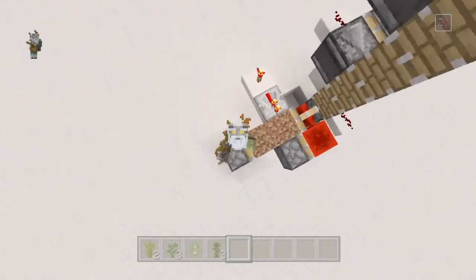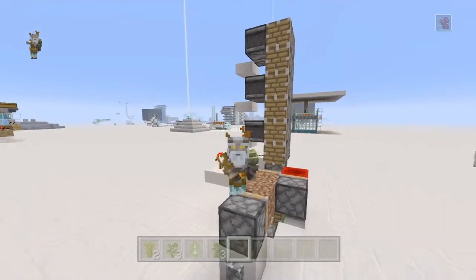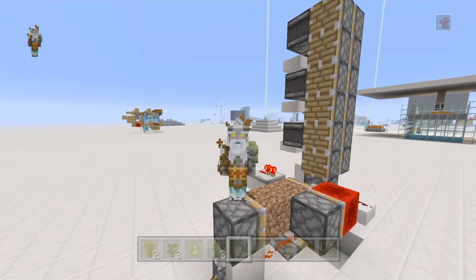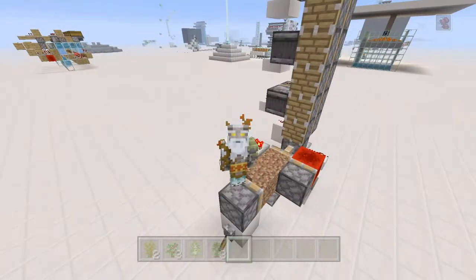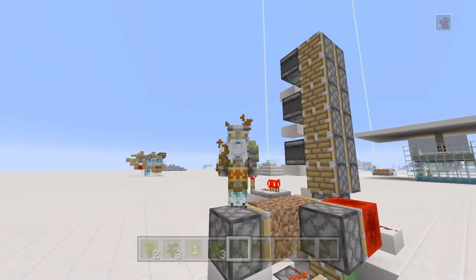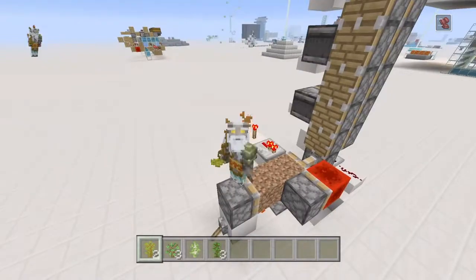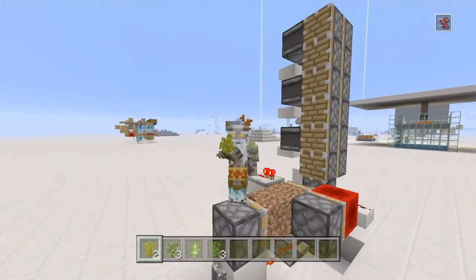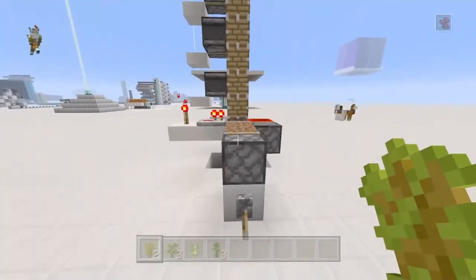Hey, hi everyone, it's me Shaki-san. I'm back with another redstone video. I just made the world's smallest zero-thick tree farm. It works with the jungle tree, the birch, the oak, and the acacia wood. I'm really happy to show you this, so let's jump right into it.